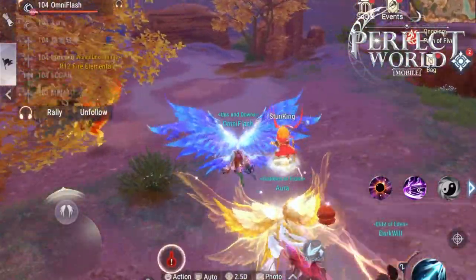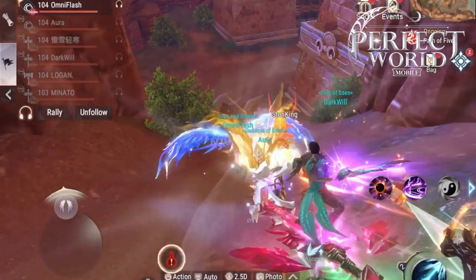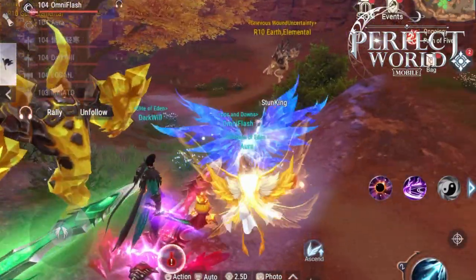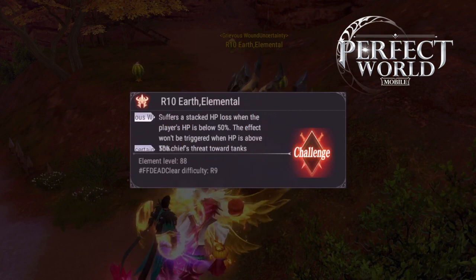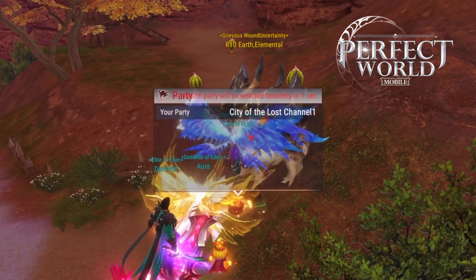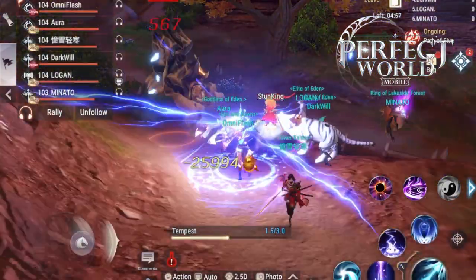Once you start the Path of Five, the leader can only fight bosses that the leader has fought before. So if you want to fight a level seven boss, the leader will have had to fight level one, two, three, four boss and so on. You don't have to have fought those bosses that day, but in the history of your character you have to have fought them.